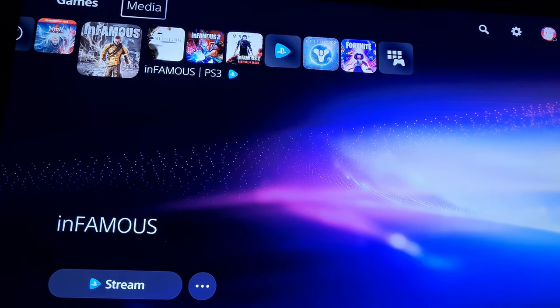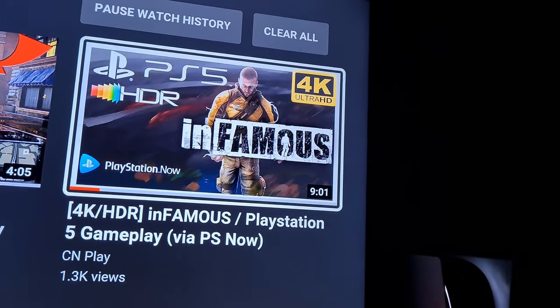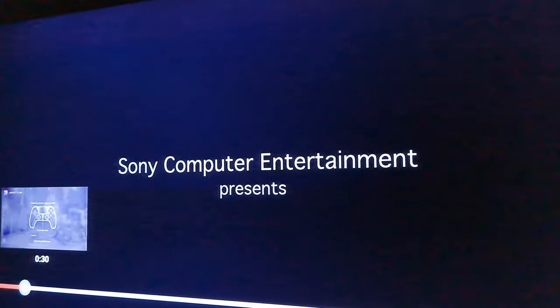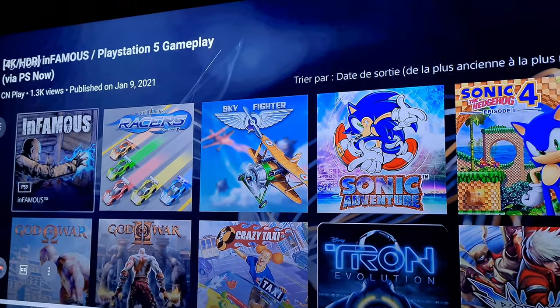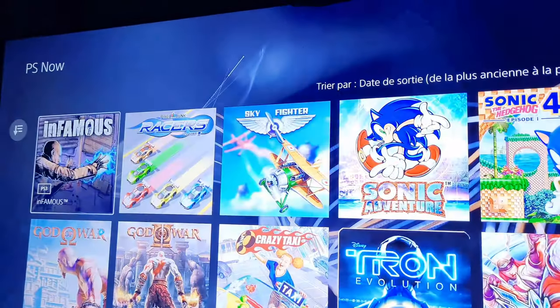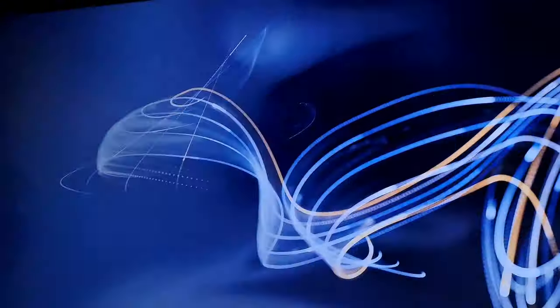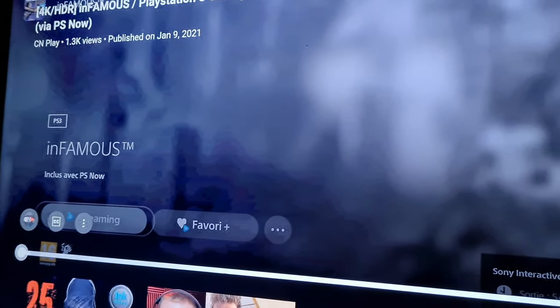I came across a YouTuber — his channel is 'See and Play', I'll leave a link in the description below — and he was able to make a video on Infamous on PlayStation Now with no problems. You can see him going to PS Now games, clicking on Infamous 1, and on his screen it shows 'streaming' on the side where you can also add it to favorites.